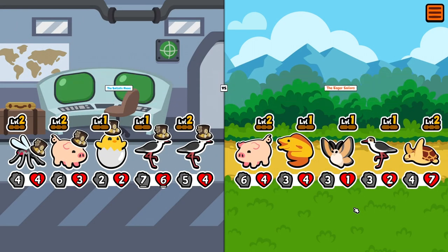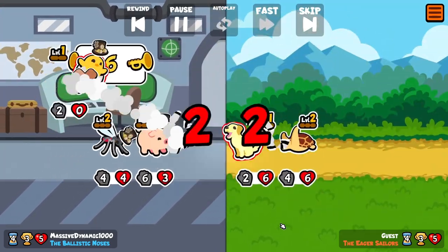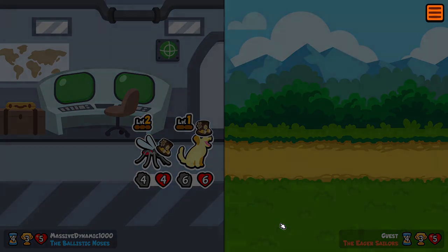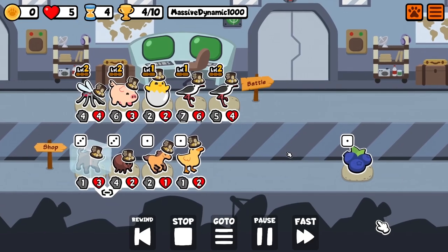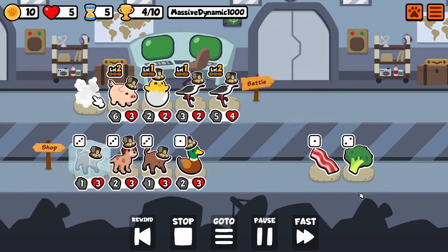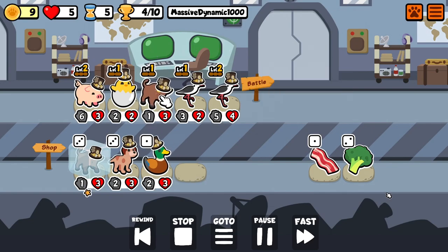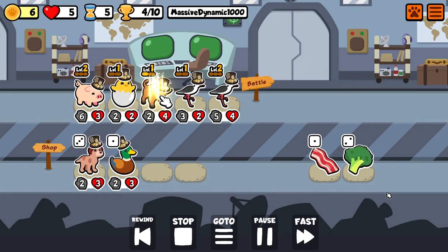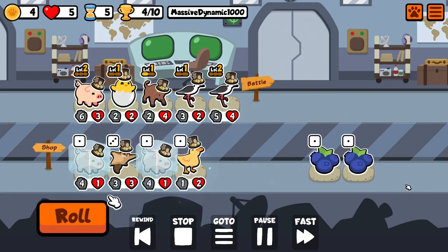Here we go again. We've got our backup 6-6 dog ready, but we didn't need the dog this time — we were able to take care of it with our pig. Now it's time to get rid of the mosquito. We use the hatching chick's magic on the ox, since we have two ox in the shop now — oxen. And we'll hold on to a pig just in case.